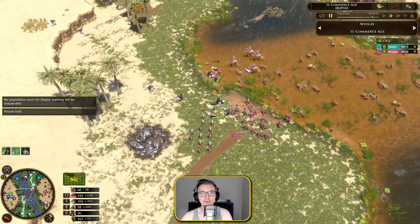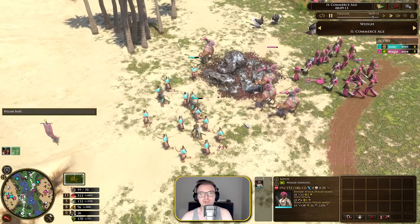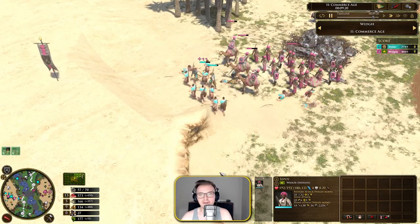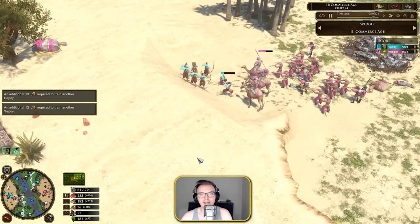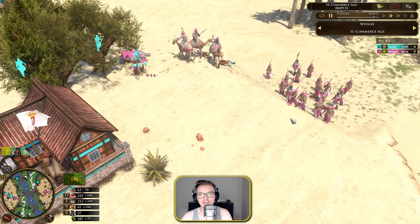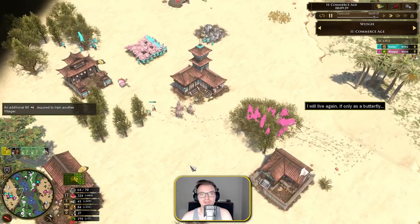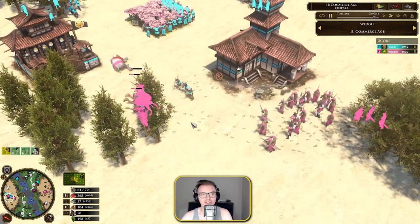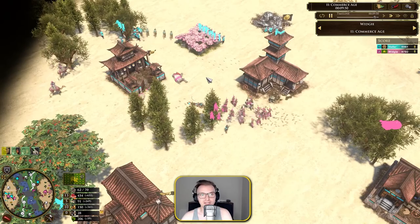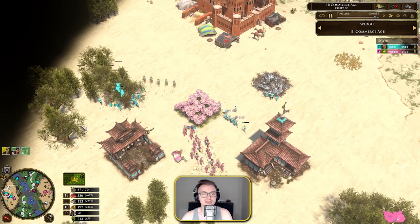Now the sowars are here and I'm feeling more confident. I'm rallying more sepoys from the Agra Fort and pushing in — the sepoys are coming around the back. Perfect — he sees it and he's running. Push forward with the military. He's got to back off or fight. I've only lost one sowar out of that shipment. That's cleaned up. He's popped some sentries, so I'm moving the sowars away and using the infantry to clear them — they're a pike unit.